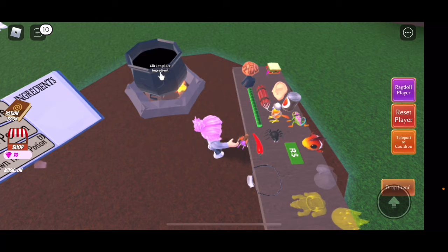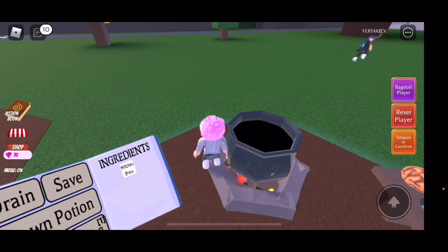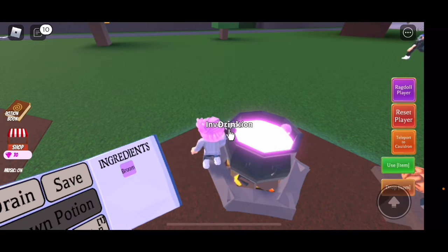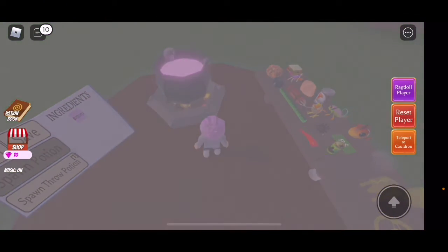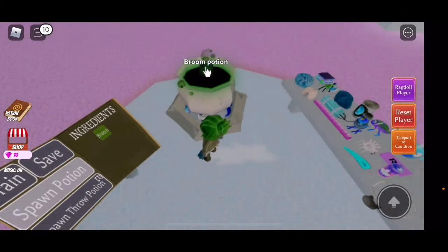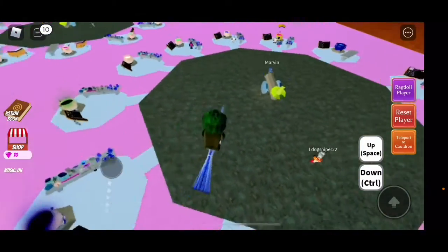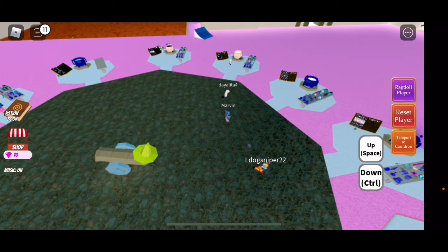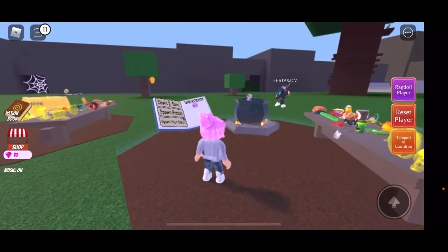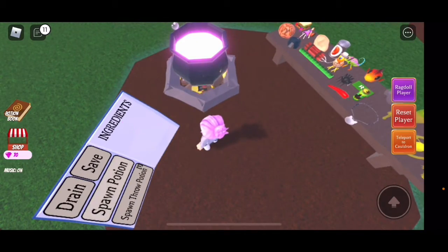I'll test on the NPCs soon — I know you want me to because I said in the title. I will, don't worry, right after I show you this invert. I had the broom and I can fly around; now I'm going to reset back to the cauldron room.